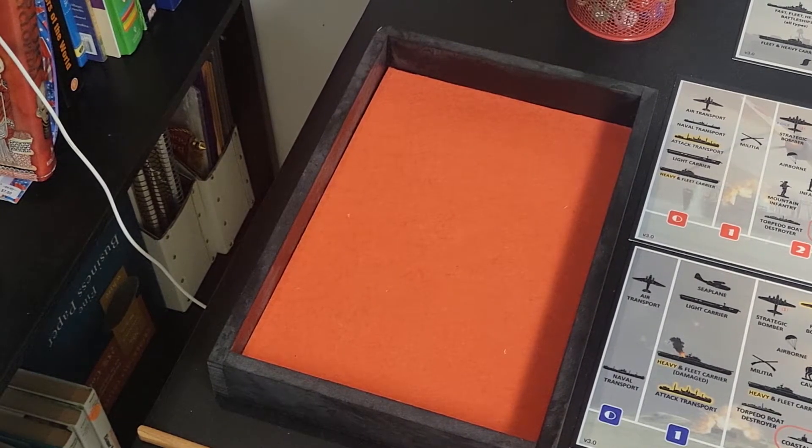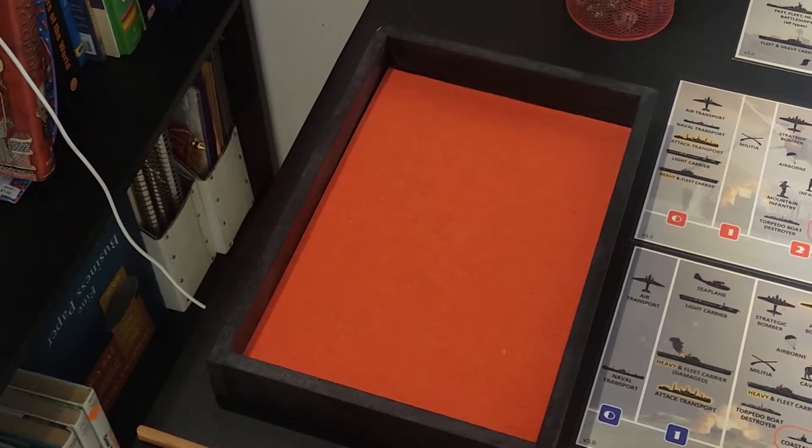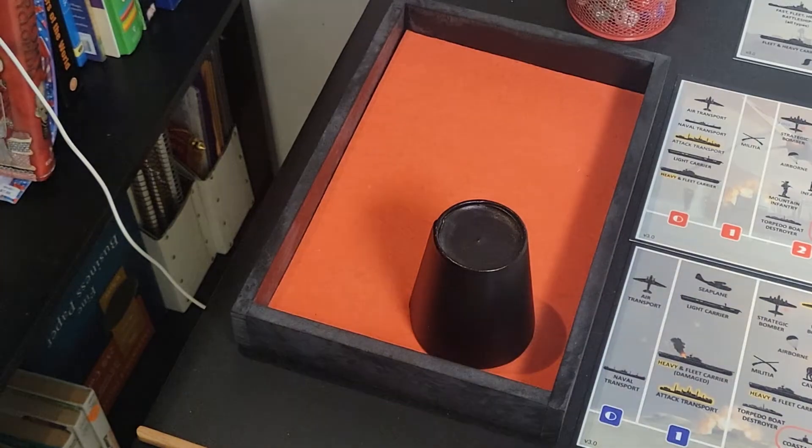Heavy battleships - they don't have anything yet, need seven or higher for stage one. Got a one - new die. And last one is heavy carriers, need eight or higher for stage two. Got an eight - there we go. So we got one out of five. My rolls for tech just stunk.